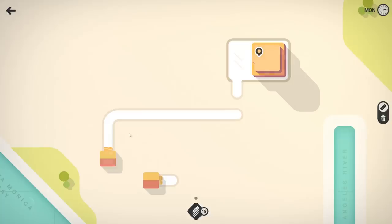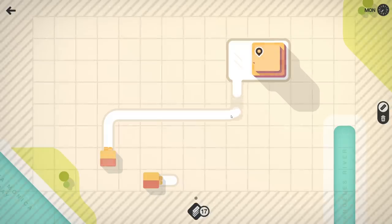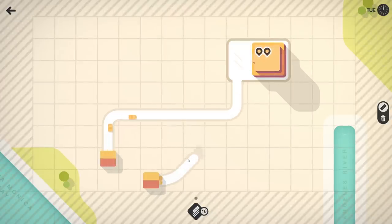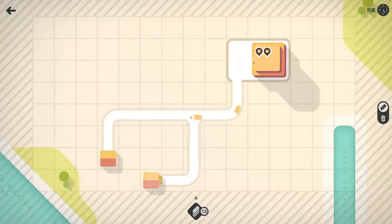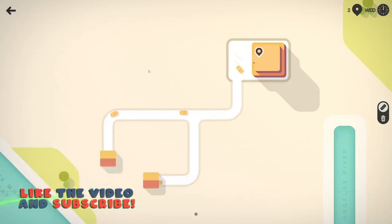We must get traffic from the houses to the businesses, so we'll connect these two here and create a T-intersection. Eventually you'll unlock stuff like red lights, bridges, and a motorway which is like a highway or bypass. The city will continue to grow and then it'll become an absolute nightmare.